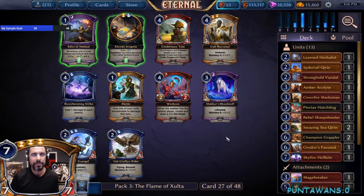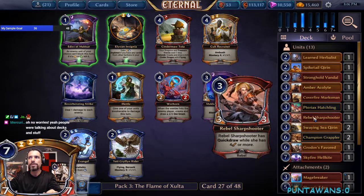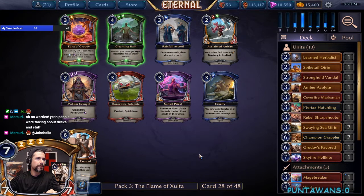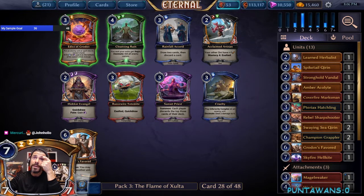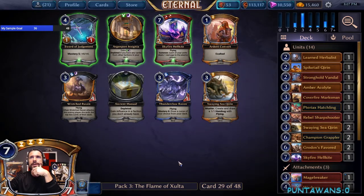We have Horn, Tota, and Cult Recruiter. I don't necessarily hate Recruiter or Tota, but I think I'm going to snag up the Warhorn. We're at 13 units already, we have one Cover Fire Marksman, a Sharpshooter, and some guys that don't mind carrying the horn. We'll pick up the Warhorn — it's absolutely fantastic. We'll snag Grodoth's Favored over another Edict and the deck is slowly coming together.